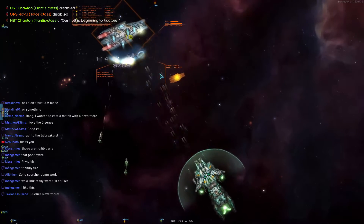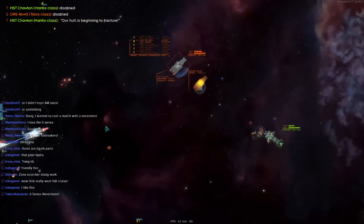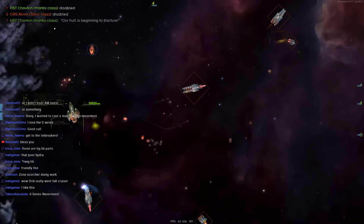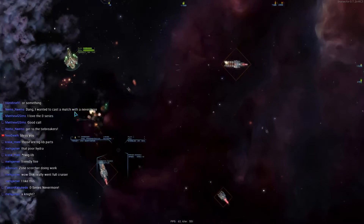Oh, the Talos is down, the Mantis is down. The sideways cruisers are actually using sideways combat — look at them go! They're broadsiding, they're actually broadsiding the enemy. The Knight is taking heavy beam firepower; these cruisers are everywhere.